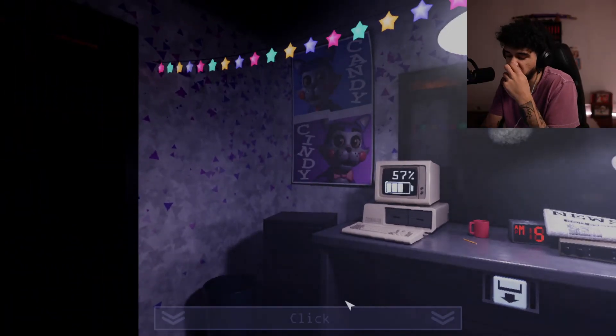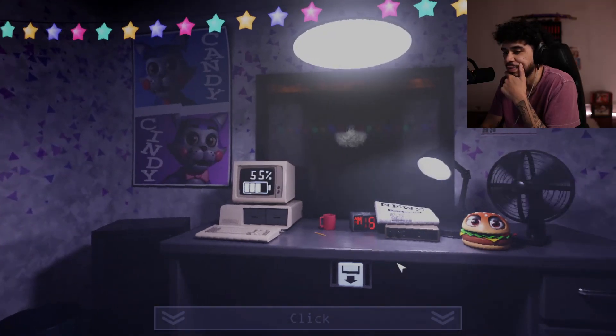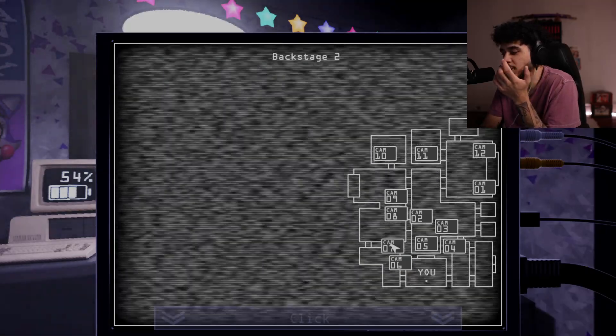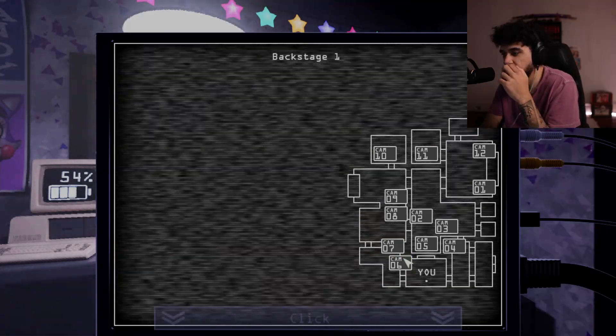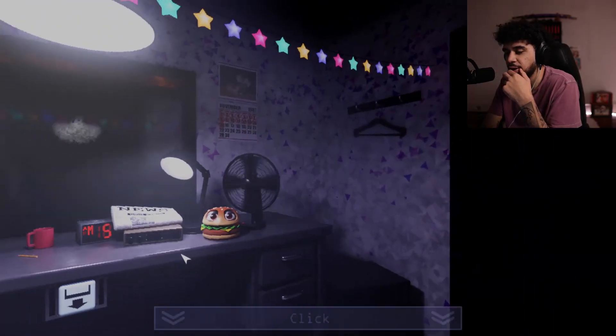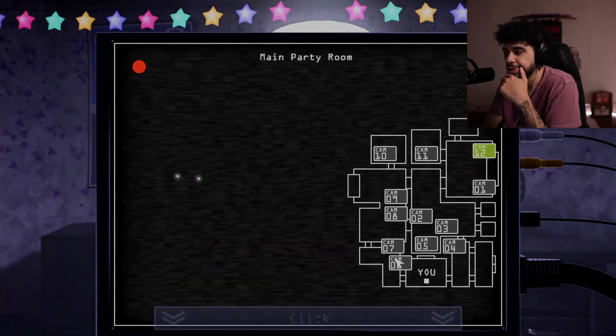He mentioned a penguin and some other stuff — I don't remember. It's the first night, it's not that difficult, I'm kind of just stressing myself out. Will there be more circles on the calendar as we beat it? I'm scared — okay, yeah. So we can get to my room through cam 7 and 6. Okay, she's there.